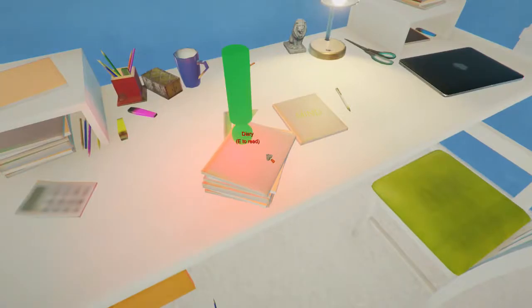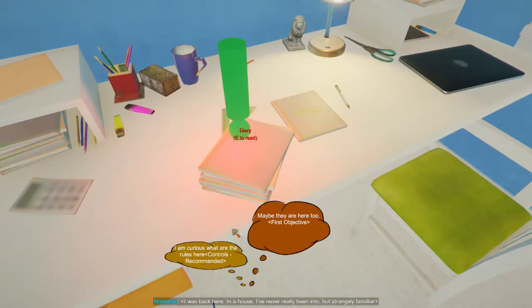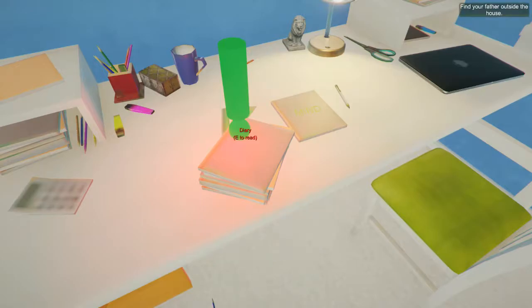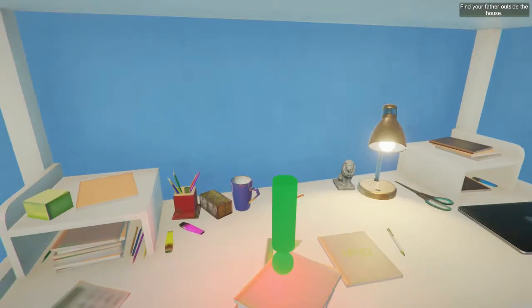So this is a diary. We can go ahead and press E to read it, which just says: I was back here in a house I've never really been into, but strangely familiar. You can click this if you just want to see the controls. So we're going to go ahead and just go to the first objective. This says I noticed the light coming from the window. I had to go outside. Be careful while you are dreaming. Everything can happen. New objective: find your father's house.